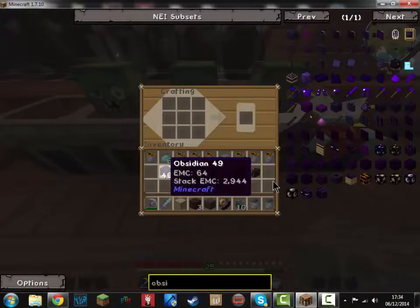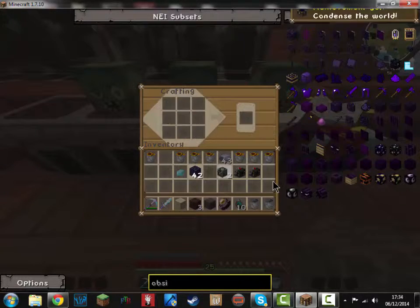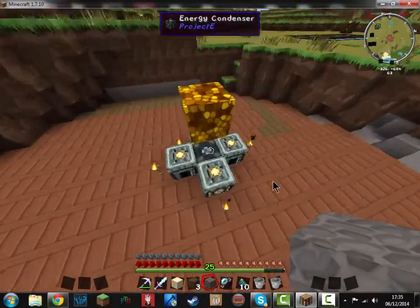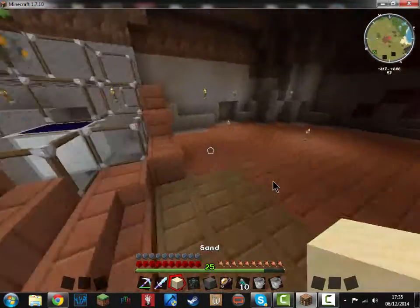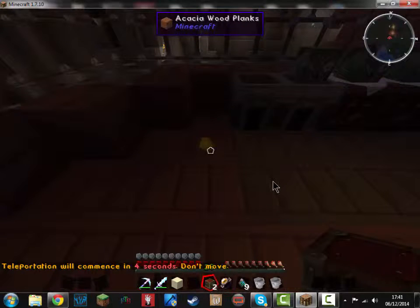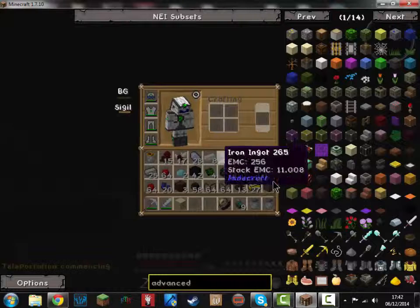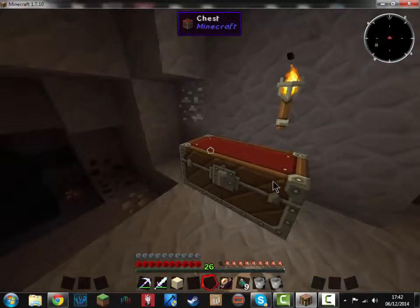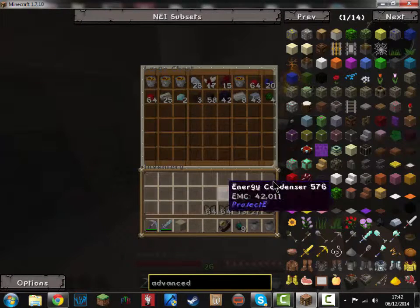Hey guys, welcome back. We've just about got everything after not being able to use the recipe to actually make another energy condenser. That's done — I've got a diamond. Now we've got the energy condenser, now we need to make some machines, and we also need to make some cables. Okay guys, welcome back — we are now moving into our new base with all our stuff. I made all the stuff for my faction. It's not really stealing, it's already mine.